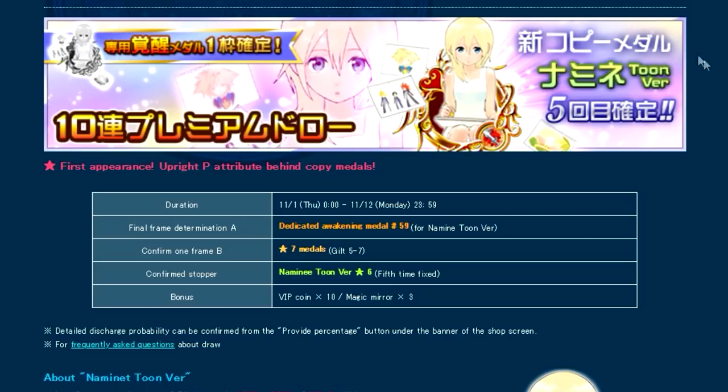In the JP version it is a five mercy pull metal, with each pull guaranteed a trait trade medal as well — something we couldn't have with most previous copy metals. Having the chance for extra attack on a copy metal is super useful and important. If there's ever a time to pull, it's for this metal. I'm barely at 13k jewels and I'll probably reach 15k when this comes out — I'm blowing them on this banner immediately.